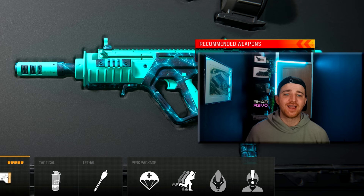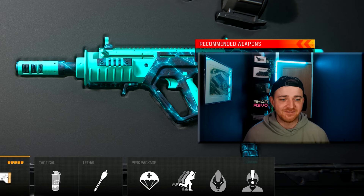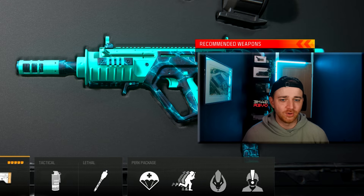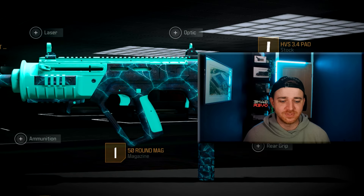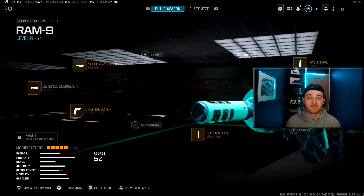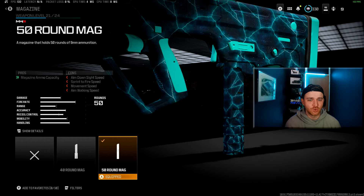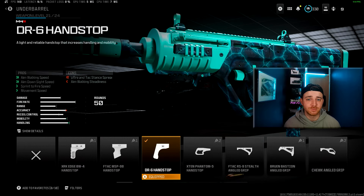Here we have its little brother, the Ram 9. It reminds me so much of the Fennec from last year — fast TTK, fast mobility, low recoil, and just overall really, really fun to use. We're going to start off again with the Zen Compensator Flash Hider Muzzle, the Speedway V5 Short Barrel, the HVS 3.4 Pad, a nice 50 round mag, and the DR6 Hand Stop as well.